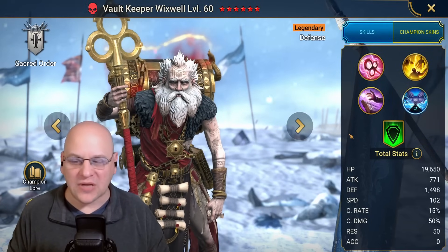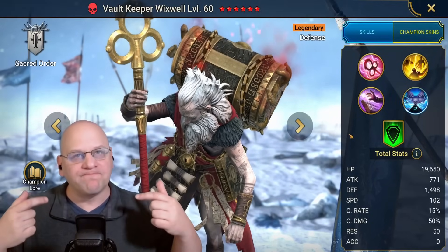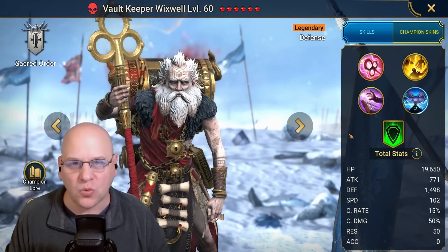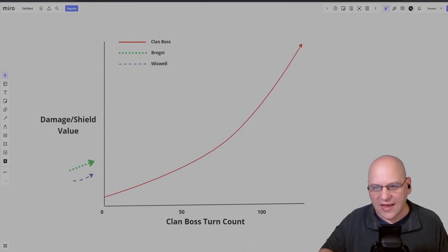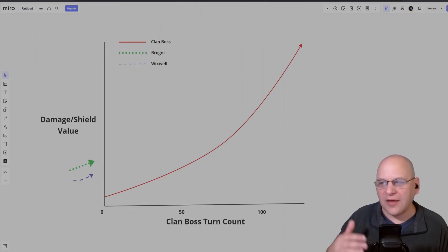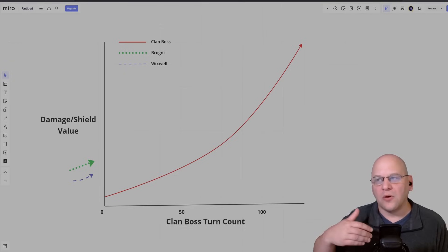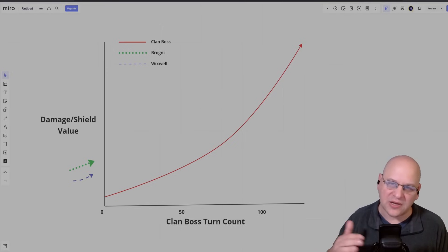However, if you only have one of these champions, I want to explain why their shield growth mechanics are different and how that affects the way you put together your team composition. Here's a little graph I put together to describe the interactions of these skills with the clan boss's ramping damage. The clan boss's damage line over time is not a straight line — it's a curve. The reason is because the damage gets multiplied by a percentage, so it's a compound interest problem. Each hit does a percentage more damage than the previous hit.